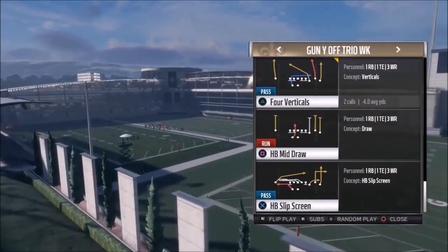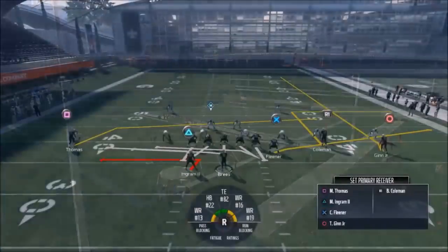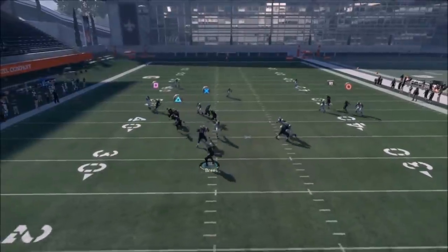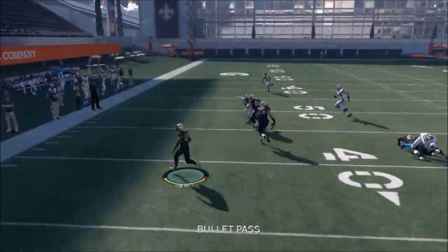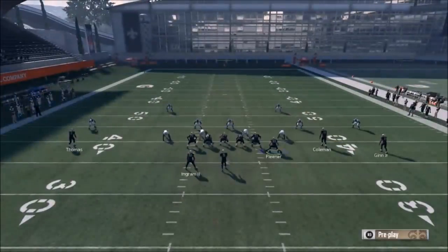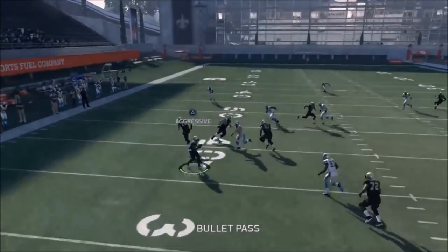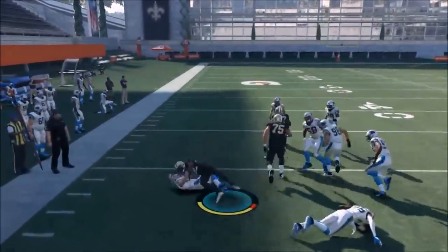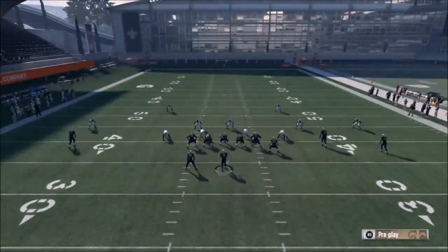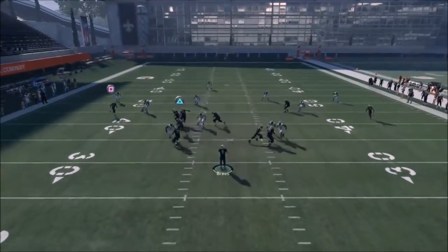The last play I'm going to show is the halfback slip screen — this is probably one of the few plays where I'll use a motion. We'll pick that and go random nickel. All I really want to do is motion Fleener over and then snap it so that he's getting the attention of the opponent. You can see how the screen play there is wide open. Fleener is really just to get the attention of the user middle linebacker, but if you snap it before he gets outside the tackle box, he also turns into a blocker.